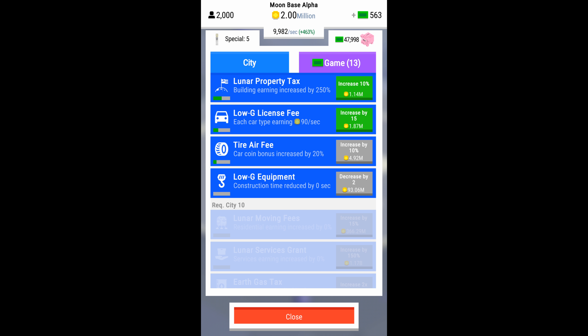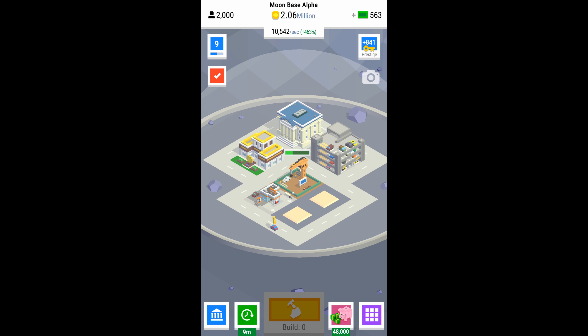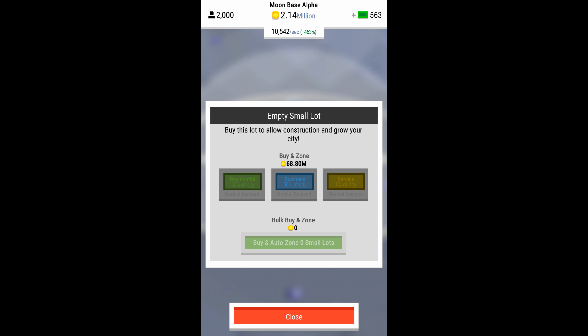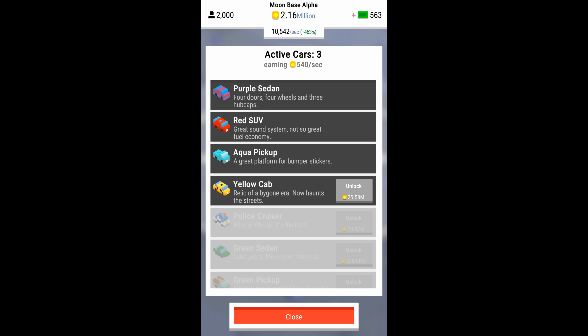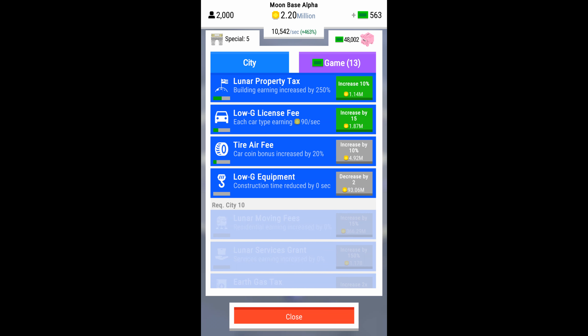You'll notice that the names of the upgrades have changed. I think that the upgrades themselves do the exact same thing as they did in the first eight levels. So all they've done is just change the name to kind of tailor them to a moon base atmosphere — or lack of atmosphere.